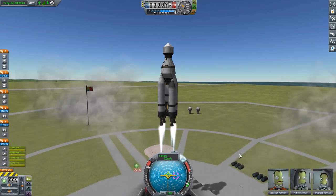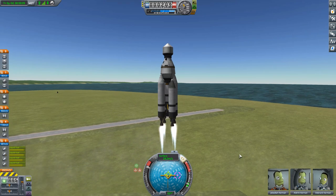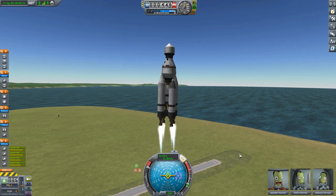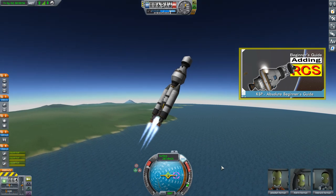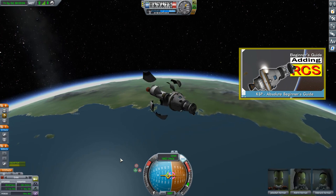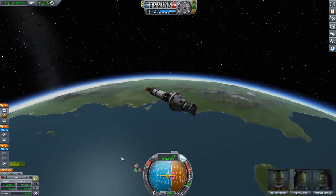Hello everyone and welcome. Last episode we spent our time building this little orbiter and installing RCS on it in preparation for our first docking with our brand new Kerbin space station. And that's what this episode is going to be about: docking. We're going to do three separate dockings to represent three different situations that can easily come up in your game, but the basic principles are always the same.